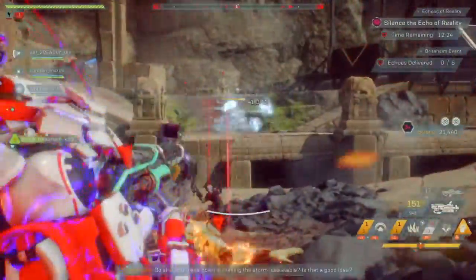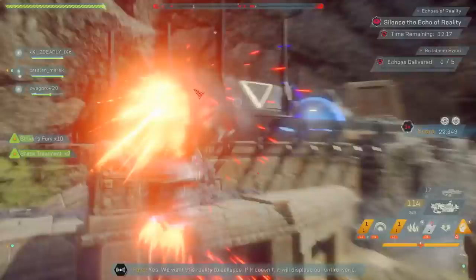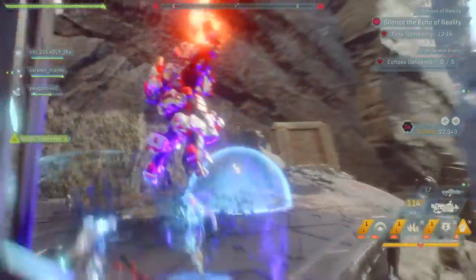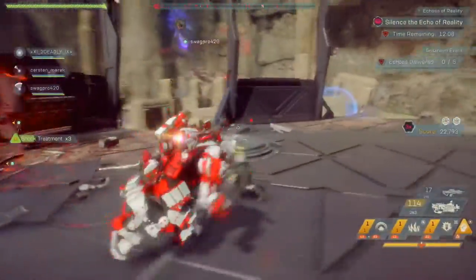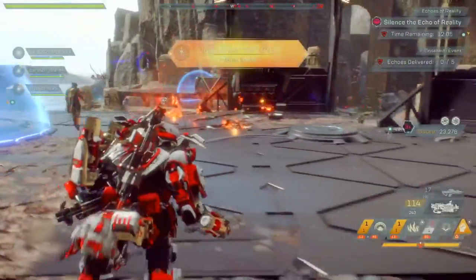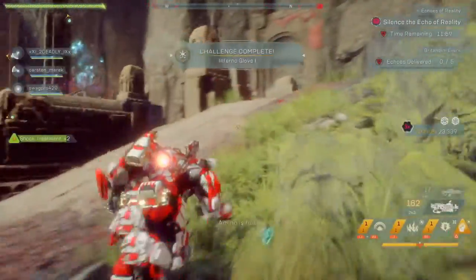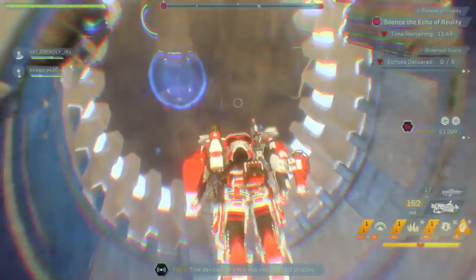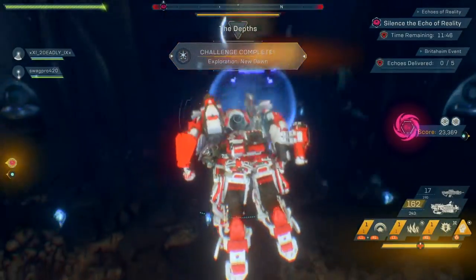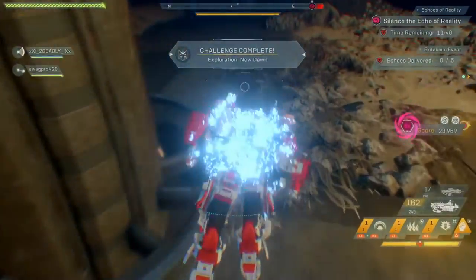They have introduced a number of new weapon classes. Pulse Accelerators use SEAL technology to generate destructive energy. Vault Casters use SEAL technology to focus ambient electricity. And Blade Slingers charge a circular projectile with dynamic force. In plain terms, you effectively have something that throws circular saw blades, something that fires bolts of electricity, and something like a plasma cannon or plasma rifle.